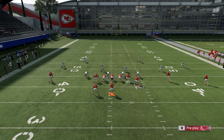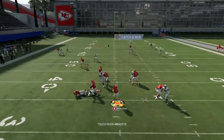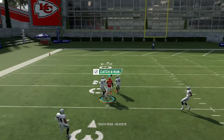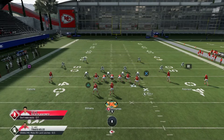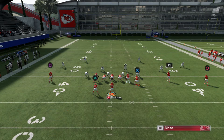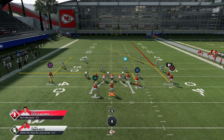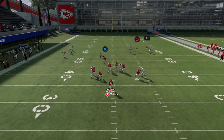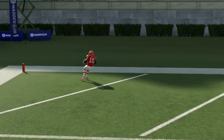We're going to curl route square, in-route the tight end, streak the slot receiver, smart route circle, and motion him to the inside. Hike the ball, wait for it, pass lead towards the sideline — you want to pass lead around nine o'clock. That first pass lead was a little ugly, but look at that — just wide open. Lobbed it a little too much, but still managed to get it. It just takes a little bit of practice and timing.